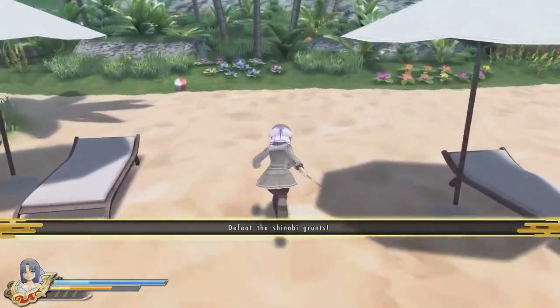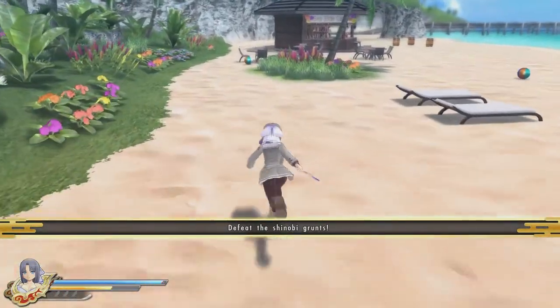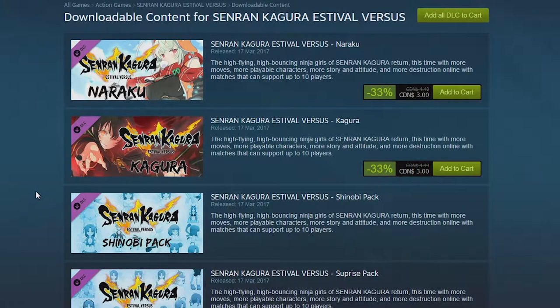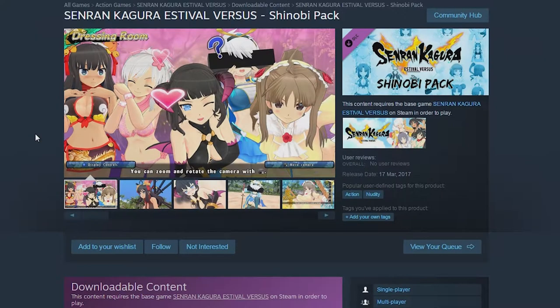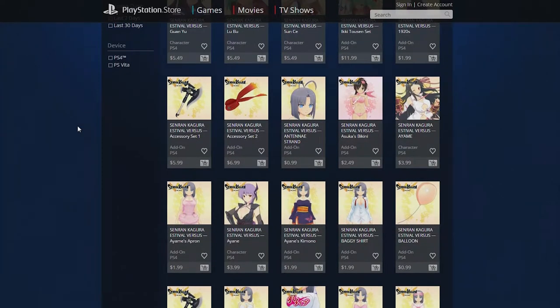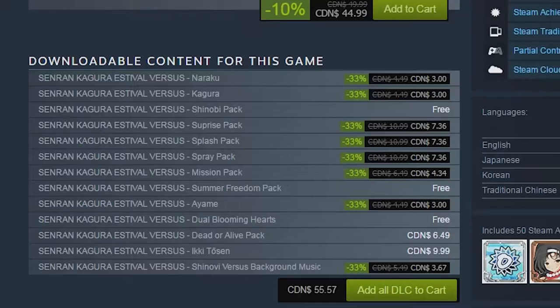It looks like the DLC on the PS4 and PC are the same, though when trying to download the free ones, the game kept launching, which I don't really understand. A bit annoying having to close it down just so I can download the next one. Most of the DLC is outfits and accessories and stuff like that, but you can get characters too. In the PS4 version, you can either get them bundled together or separately, whereas on Steam you only get them bundled together in packs. I almost always get the packs, but the costs add up quickly — it's more than the game itself.